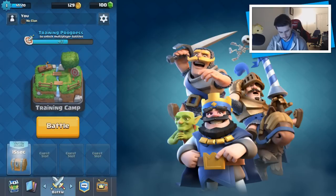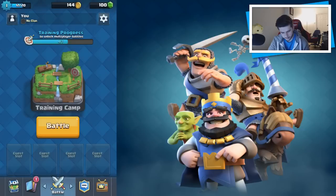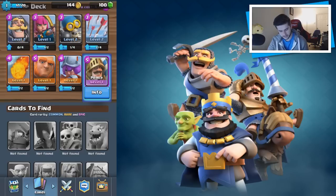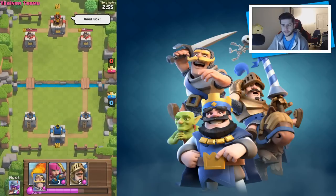A wooden chest — another one. We've unlocked the Prince! This is an epic card. The description says: 'Don't let the little pony fool you — once the Prince gets a running start, you will be trampled. Does two times damage once he gets going.' I'm liking these new cards that we're unlocking. Let's just keep going while we can.